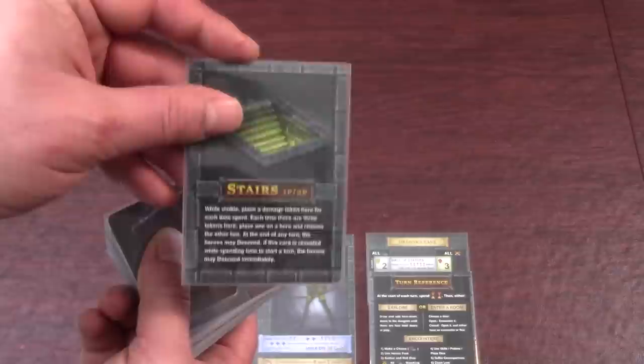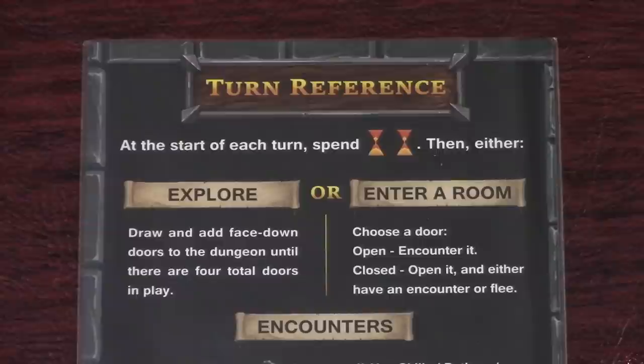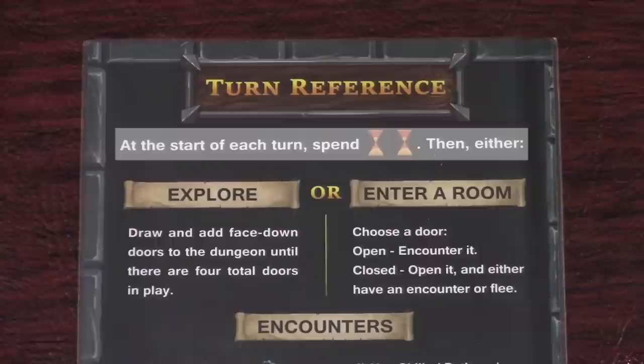Finally place all the dice, damage tokens, and potion tokens within easy reach. Now you're ready to explore the dungeon. One Deck Dungeon is played over a series of turns. Each turn has two steps: first time passes and then you can choose to explore or enter a room.